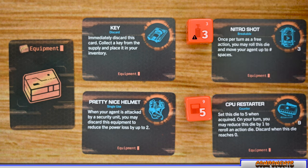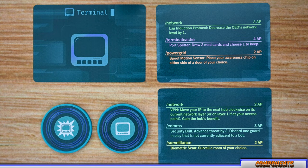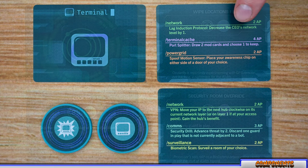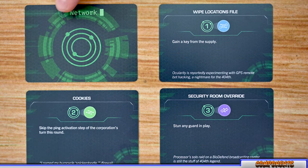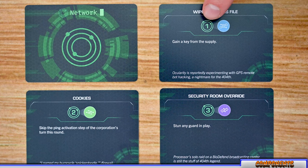Each time a player interacts with a terminal or mainframe, they draw a terminal card. Each one has three different options, each with a name, effect, and AP cost. When a player selects an option, they make an AP roll, and if they get equal to or greater than that value they trigger the chosen effect. The final deck are network cards, which give players goals to reach during the network phase — each lists the colored node and layer the player must land on within to trigger the card's effect.